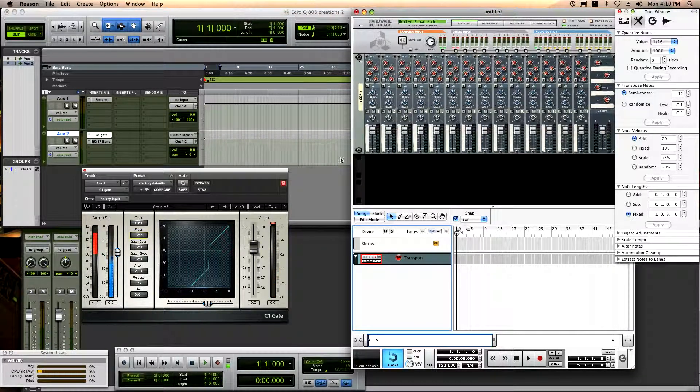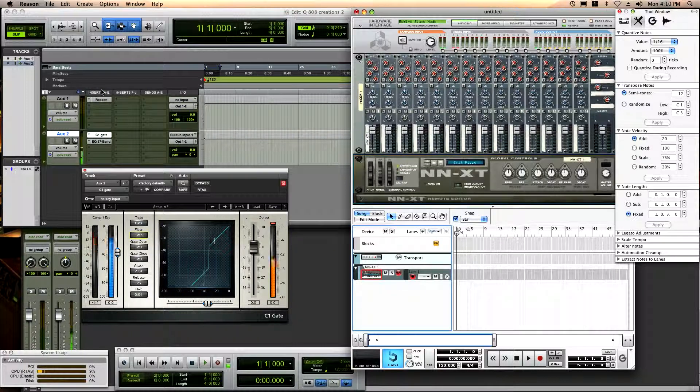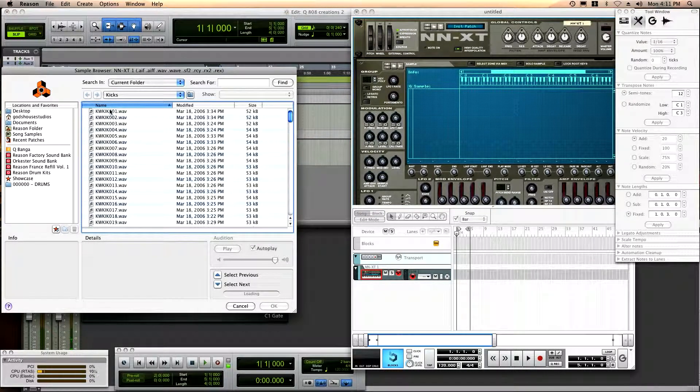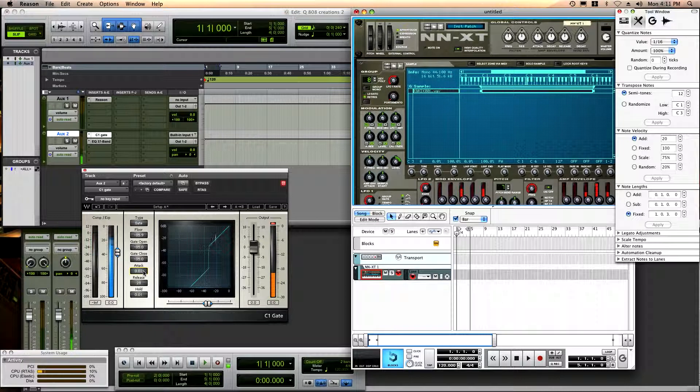All right, first — open up Reason and the next two. Let's open up a sample, find something. Let me get a kick. I'll use that one. Yeah, I said I'll use that one. The gate is cutting off like crazy, but yeah — works good. All right, we got a kick.